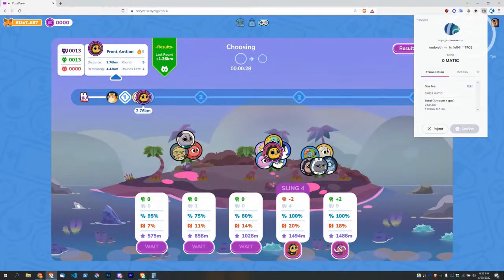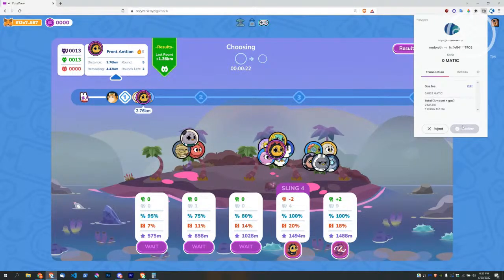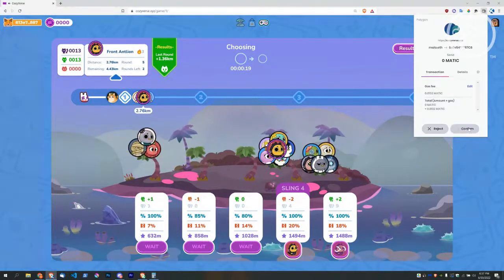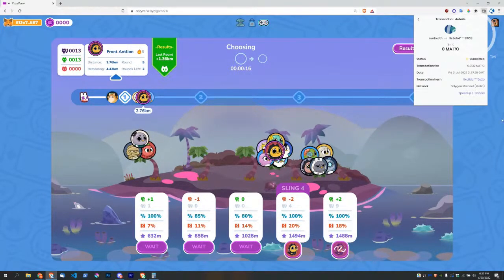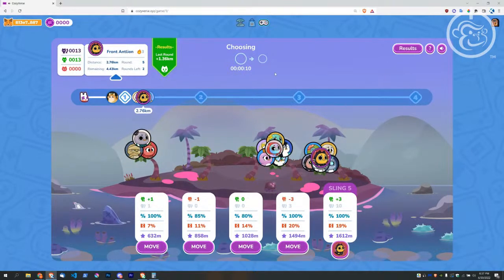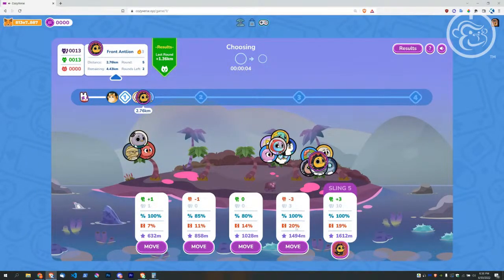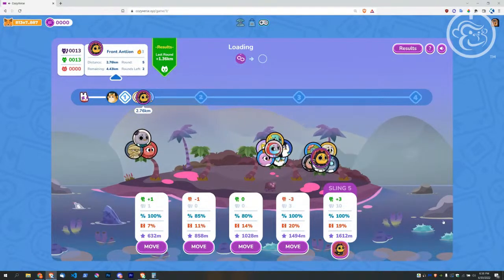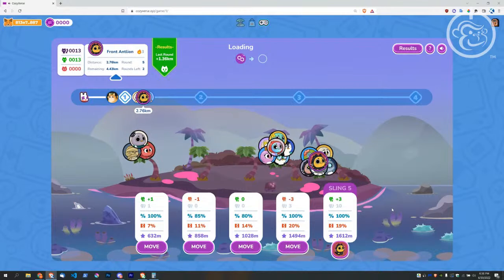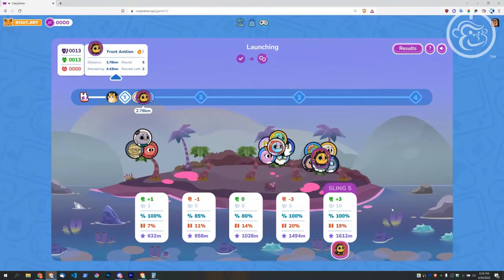Is everybody getting the hang of the game? If you're watching this live and playing along, or you've never played before, I'd love to hear. If you don't understand it even after watching and listening, please drop a comment — we're here to help. Look at that: 100% chance to succeed, highest distance, lower break. Some might say 19% break is high, but that's still four-fifths of the time it'll launch — those are some good odds. It's all about perspective.